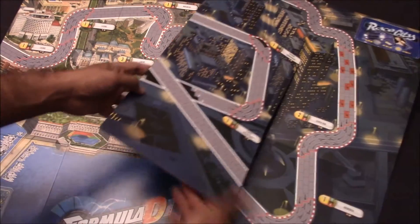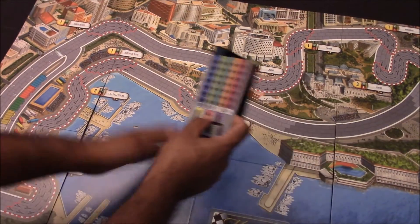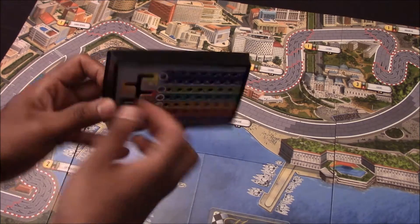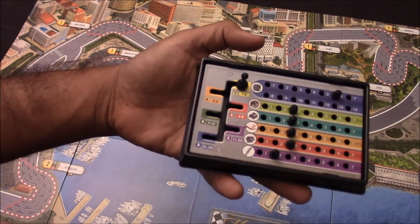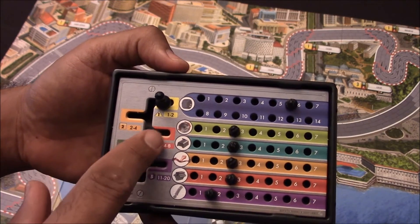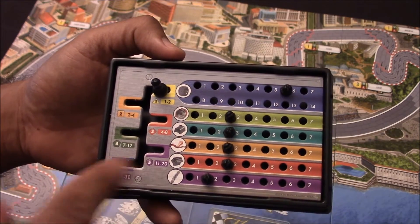Formula D also comes with ways to keep track of your car's stats. It comes with these little player boards, and you put your dashboard inside. They have two types: beginner mode and advanced mode. When set up, you have your gear shift and your different wear points for your different stats — tires, brakes, gearbox, suspension, engine, and body.